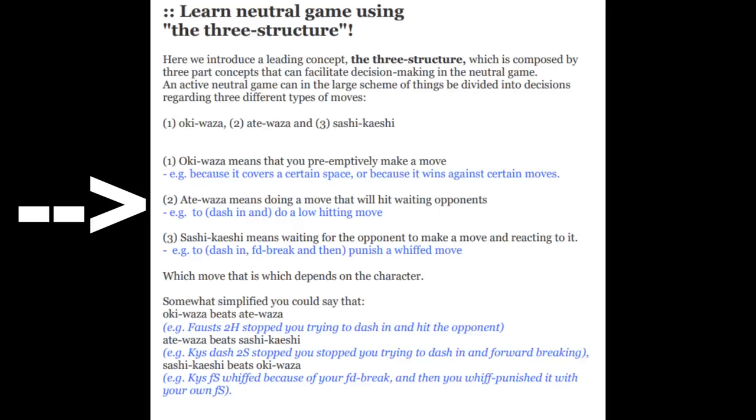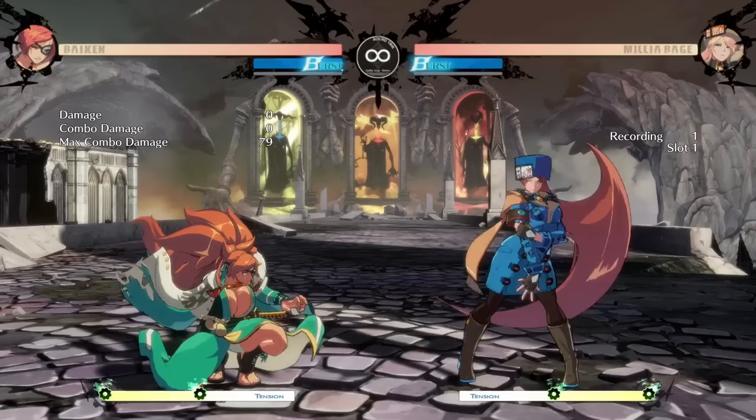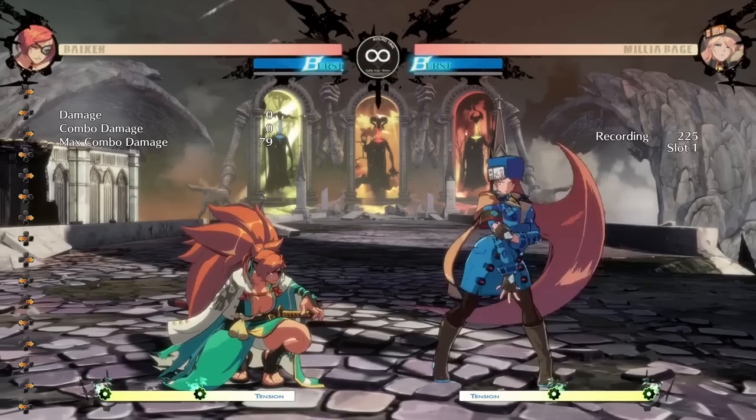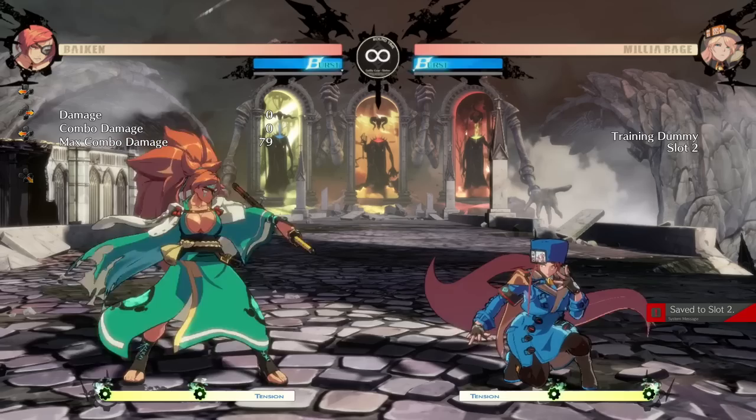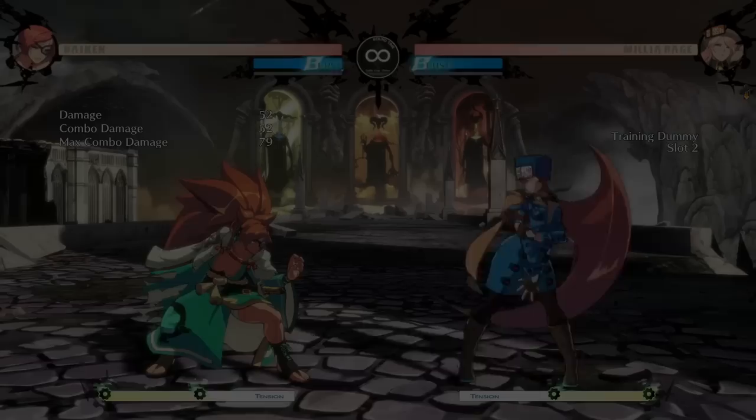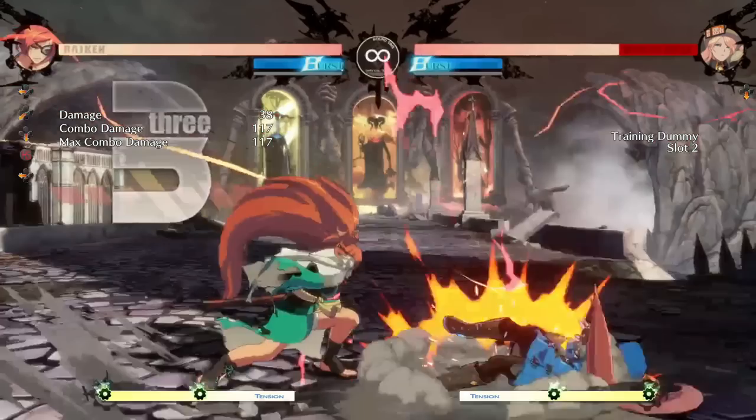This is atewaza, and it's written as doing an attack that hits waiting opponents. Usually when people ask me about this, they're like, 'what does that mean?' Essentially, this is when you pull up with a move that's relatively fast, hits decently far, and will hit somebody who's waiting for you. So Milia has this movement — the little shuffle. I'm waiting, and when I see somebody pulling up I choose to backdash. One move that Biken has that's really good for this is her 2H. It's a little tricky to use but, used effectively, you can catch people who are waiting for you.